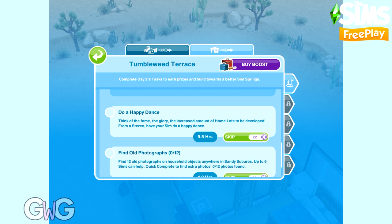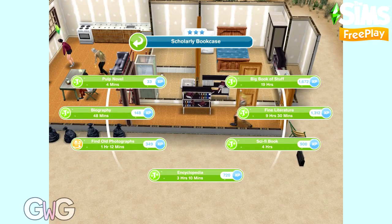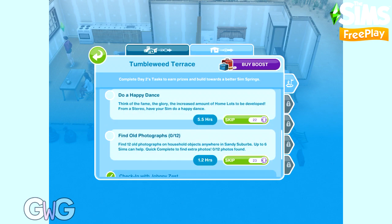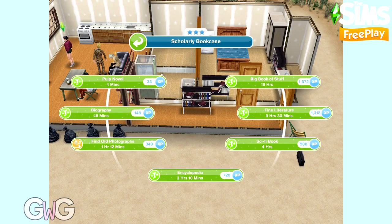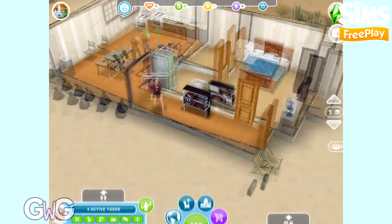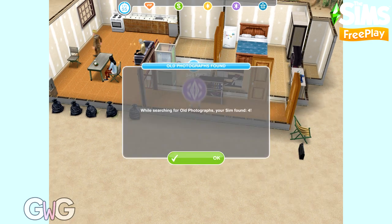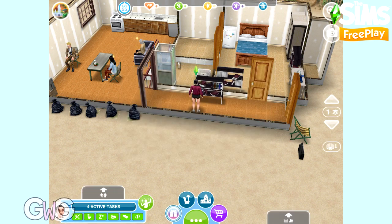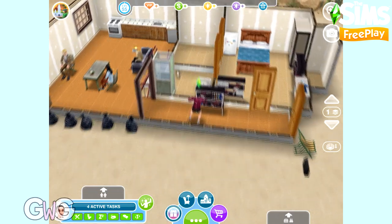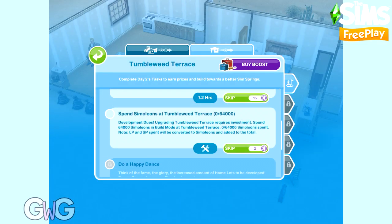The next task I'm going to show you is find 12 old photographs. These are very similar to seasonal quest tasks where you have to find items using a certain number of Sims. In this case you can use 6 Sims to complete it at the same time, and if you quick complete you will find extra. Let's start with this Sim — quick completing means using social points. She's found 4 photographs while searching. Or you can complete it normally and you'll probably find about 2 photographs, since you've got to find 12 using 6 Sims. They usually make it possible to complete in one go.